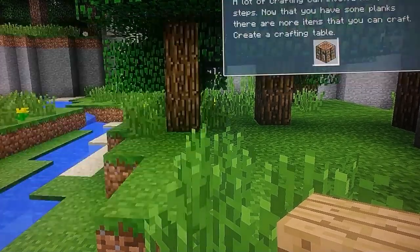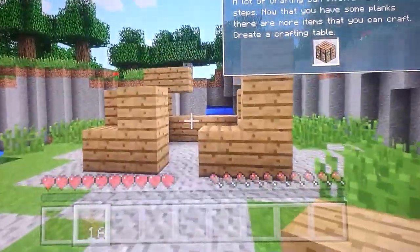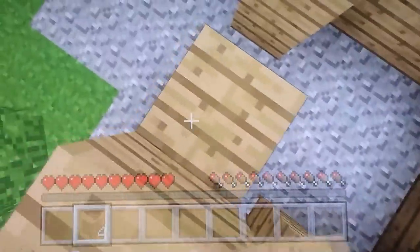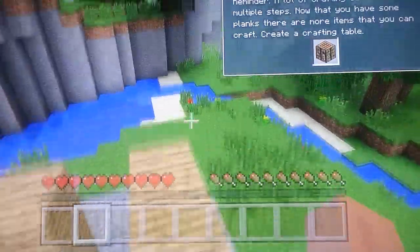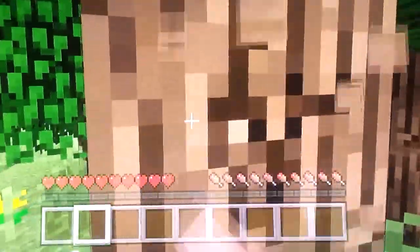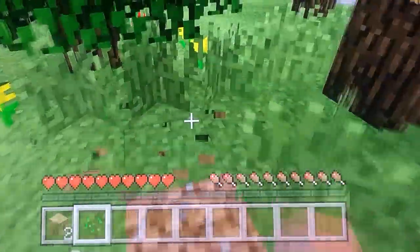Press A again with your oak wood block, then press B to exit. Press A to jump. This is an abandoned house so we can build it. Crafting can involve multiple steps - now you have some planks so we can chop down more trees using RT.